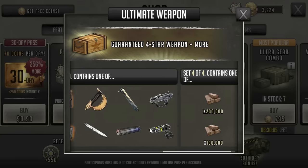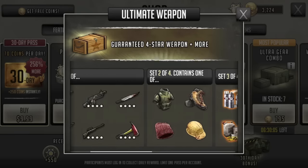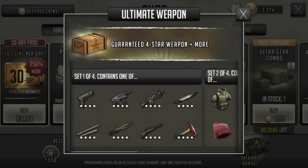And then some materials. Materials have zero value — we all have way more than we need. This is a pretty shitty deal.